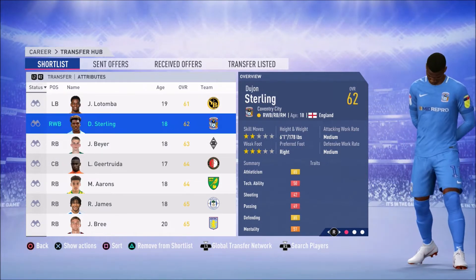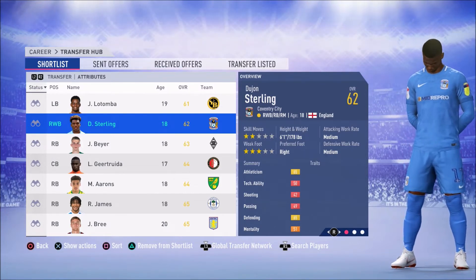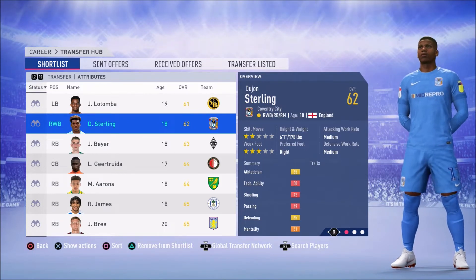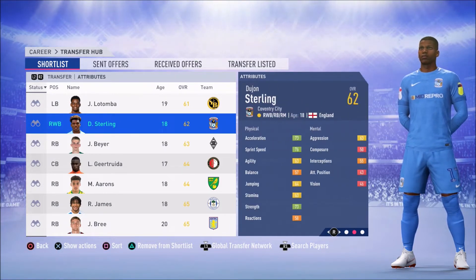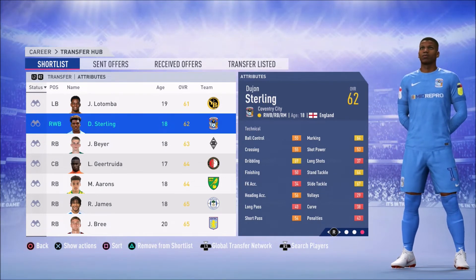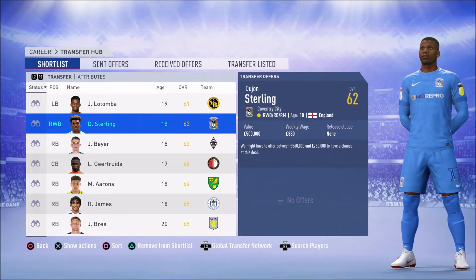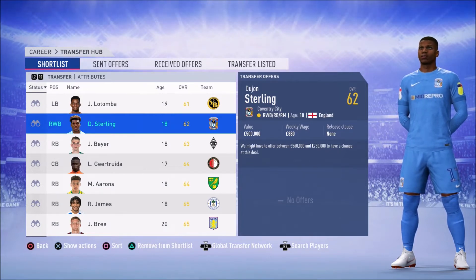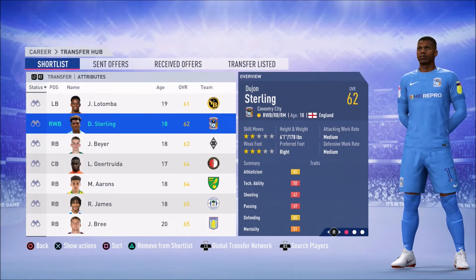Next up we go to Coventry's own Dujon Sterling. Right wing back, right back and right midfield. 2 star skill moves, 3 star weak foot. He can only play on the right hand side, but I think he's going to be very good. I'll try and pick this guy up for my career mode as the right wing back. His stats are decent, not quite as fast as Latomba but still some decent ability. Good dribbling of 69 which would be pretty handy as a wing back. My scout reckons he'll be available between £560,000 and £750,000, and again with trades that could be a lot cheaper. He has a current ability of 62 and a potential of 82.